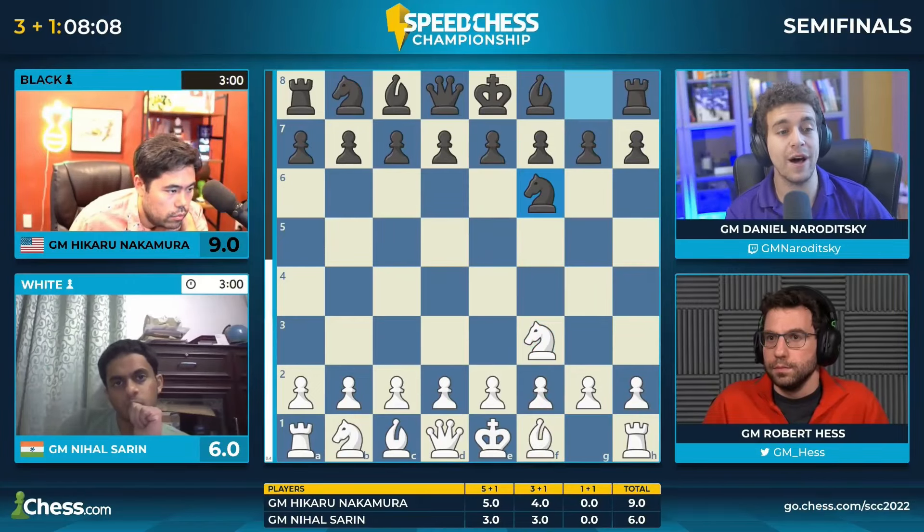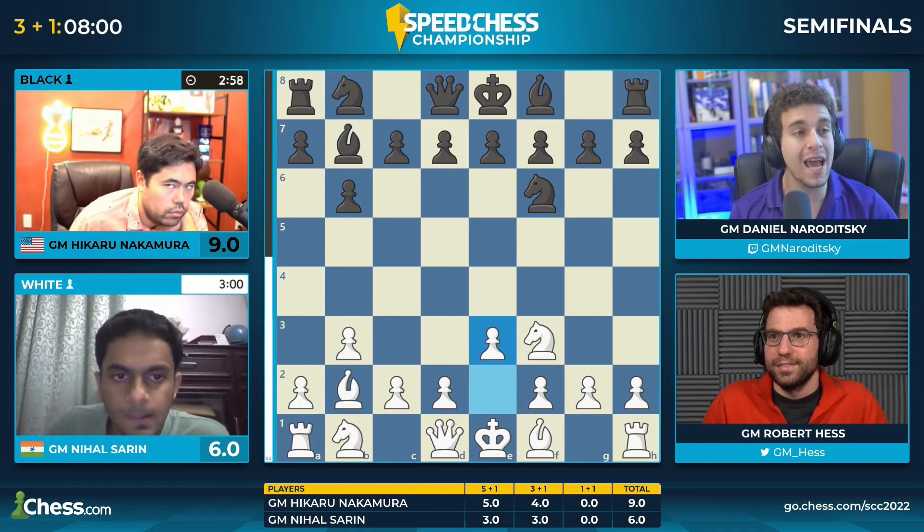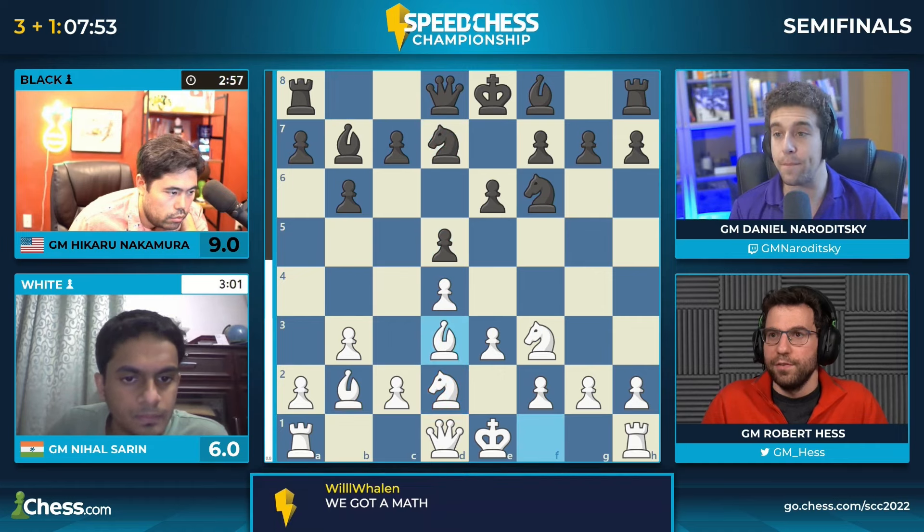He resigned earlier than he normally would — the position was completely lost. The bishop was coming to e4, which I think was beyond salvation even for Hikaru. He was down a thousand pawns, but he wants two more games; he wants to bring this lead back up and avoid something crazy happening in the match. He believes in his chances.